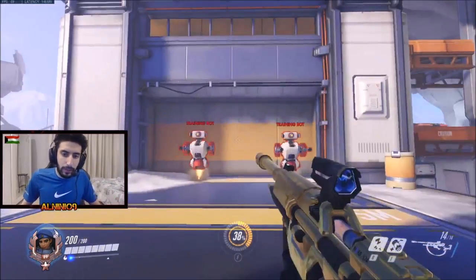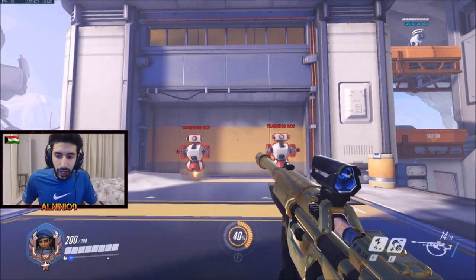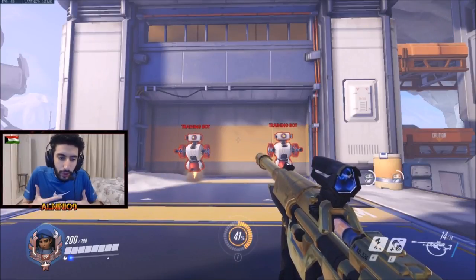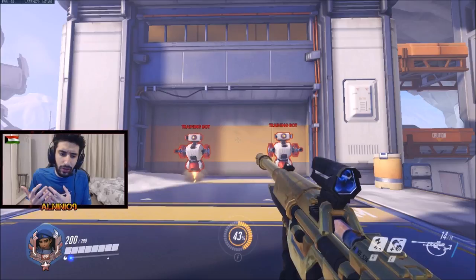Today we're going to talk about the sleep dart because I think it's the most important ability on Ana — hands down. If you don't know how to use the sleep dart, there's no real point in playing Ana casually and just hoping you land them. You have to know how to land sleep darts. This is a hero that in the right hands is very scary.